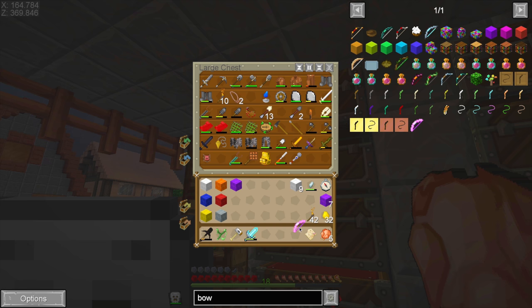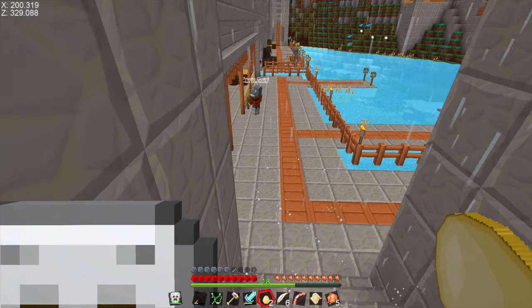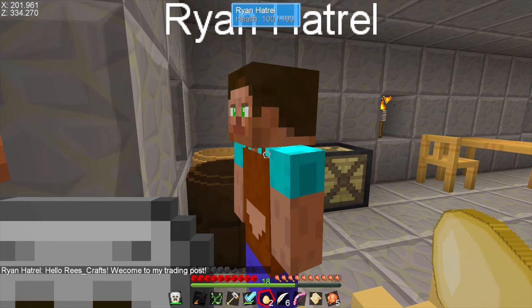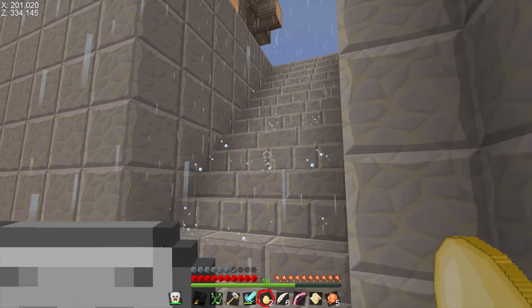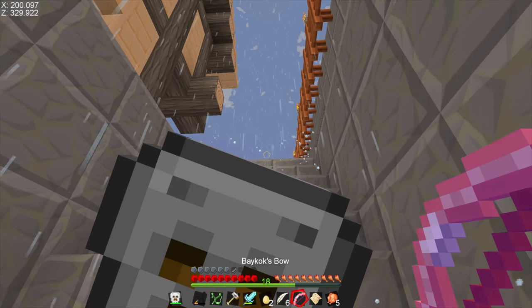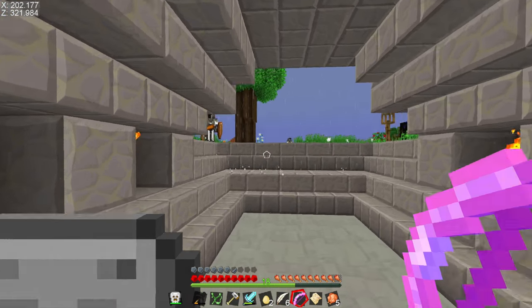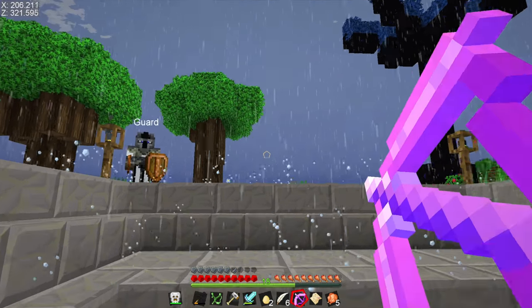Do you know who might have arrows? What do you think the odds are that mate Ryan Troll sells arrows? How fortunate! Let's buy a whole stack worth and we'll take those with us to the Twilight Forest. I wonder if we can use them if they're inside of our backpack — probably not. Can we even bow and arrow if we have a shield equipped? Oh, it does work.